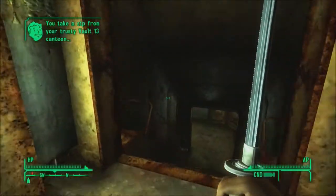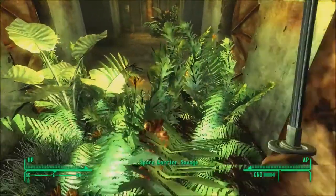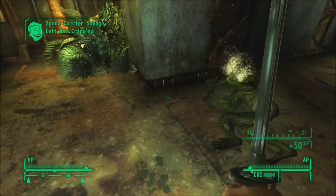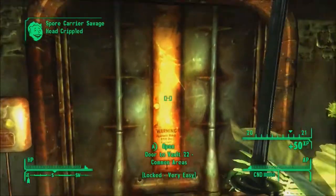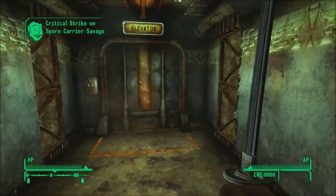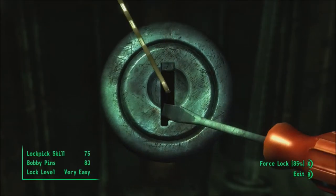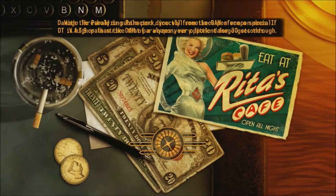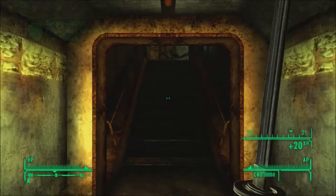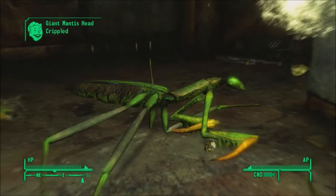I'm basically zipping around a lot right now, more than I expected. That's a spore carrier savage — that one's really hard to kill. Holy shit. That's the common areas vault staircase. I could unlock that and go up that way, even though there's really nothing there — just a couple mantises. That gives me some level up XP.